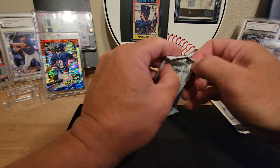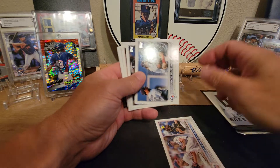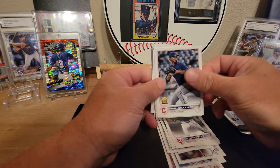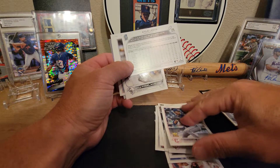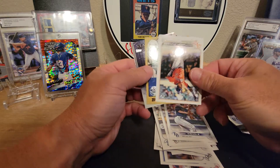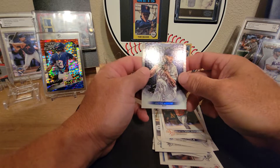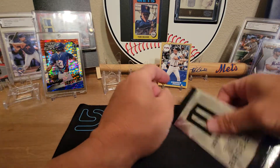Let's go ahead and do the 2022 Series One — not gonna bore you with all the name calling since everybody has seen these many many times. We found Jake Berger, Emmanuel Kleis, a Gold Cup Kyle Lewis — that's a weird one — Kyle Freeland, Martin Maldonado, a Chipper Jones throwback 35th, and a Jacob deGrom Stars of the MLB. Throwing those off to the side now.